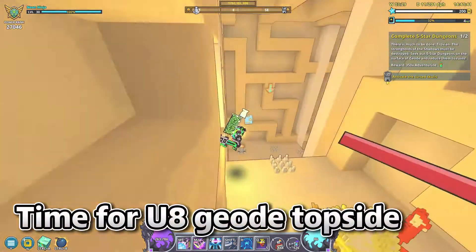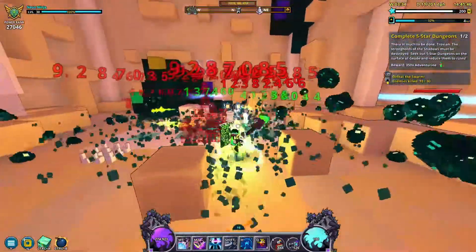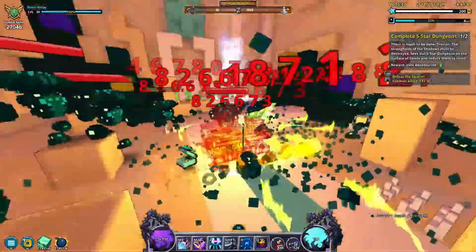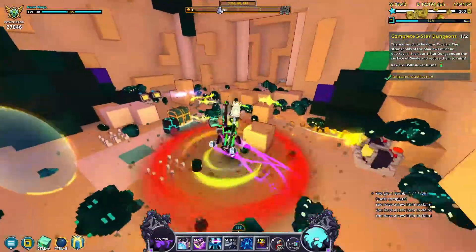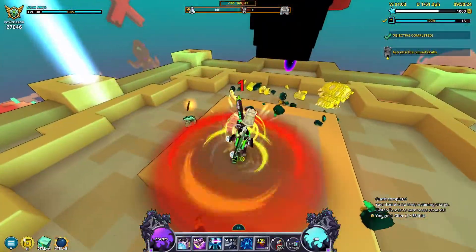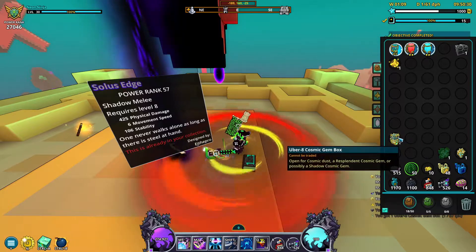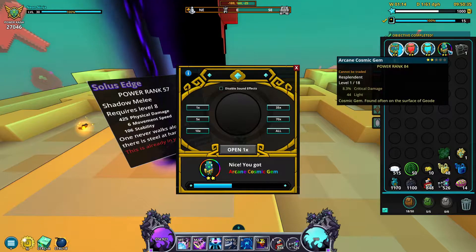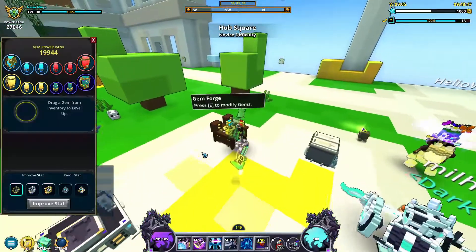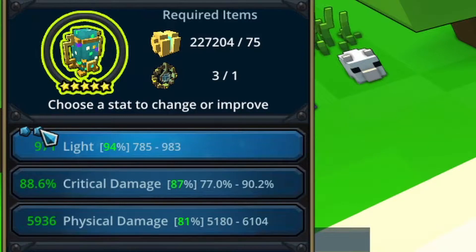At this point you should have enough light to tackle a bit of the geode topside. Geode topside dungeons will give you cosmic gem boxes that can be opened for cosmic gem dust and smaller cosmic gems. These small cosmic gems can be equipped and upgraded for even more light, and the dust can help you upgrade your empowered cosmic gem further. One thing to look for as you're upgrading them is whether or not the stat pearls have landed on the light stat.